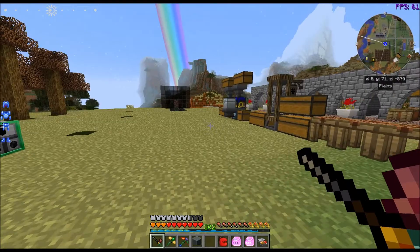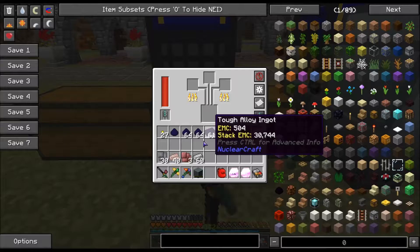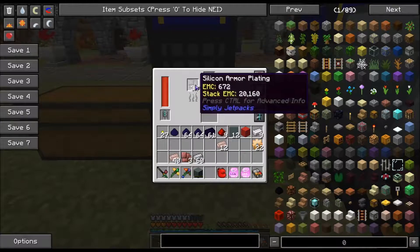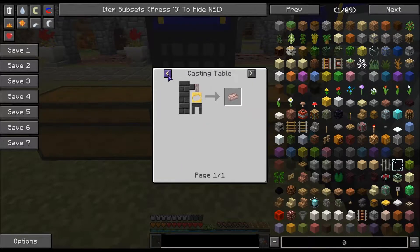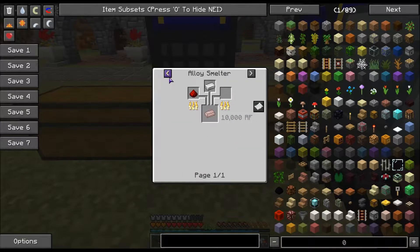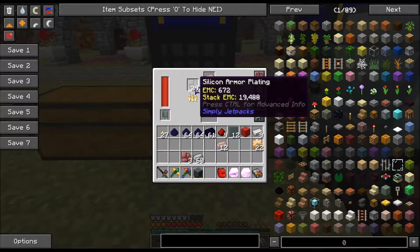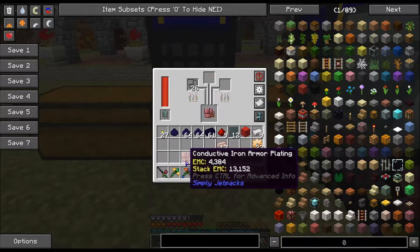Then what you're going to do is, in the alloy smelter, you're going to throw in the silicone armor plating with conductive iron. Conductive iron is iron and redstone in the alloy smelter. It takes 10 of these and 1 of these in order to make the conductive iron armor plating.